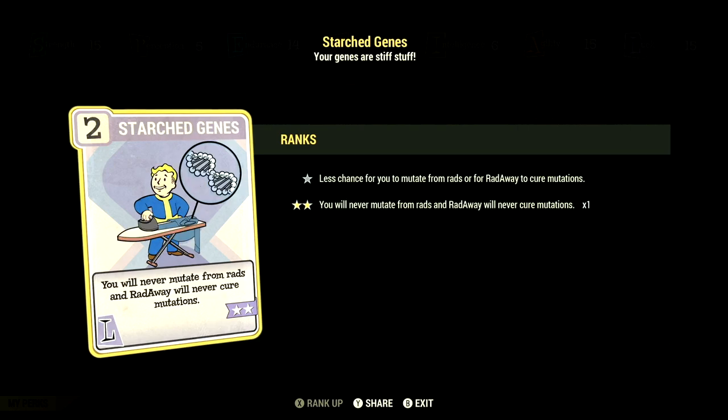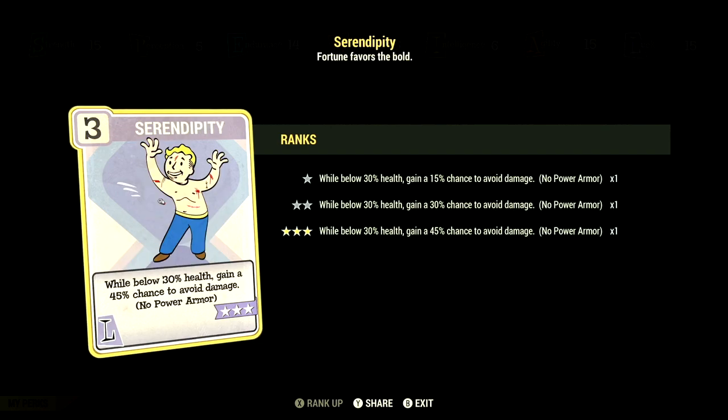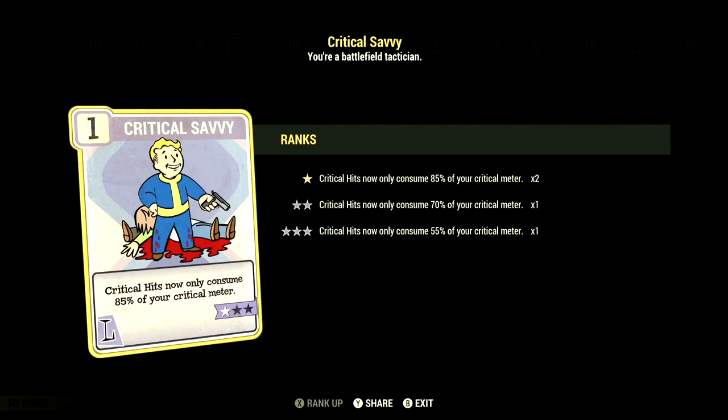We have starched genes at 2 stars — you'll never mutate from rads and rads will never cure your mutations. We have better criticals at 3 stars — VATS criticals now do plus 100% to damage. We have serendipity at 3 stars — while below 30% health, gain a 45% chance to avoid damage, no power armor. And we have critical savvy at 1 star — critical hits now only consume 85% of your critical meter.